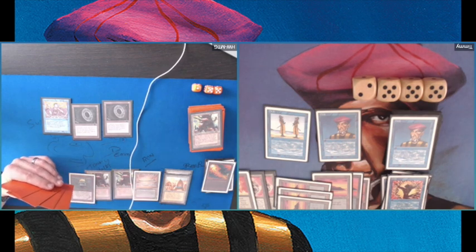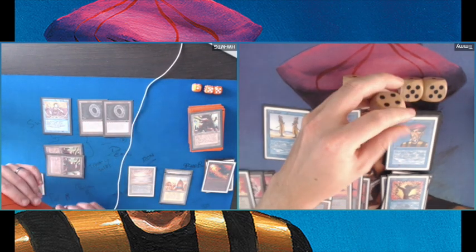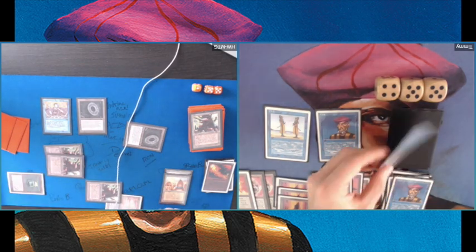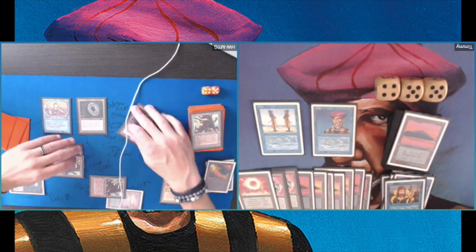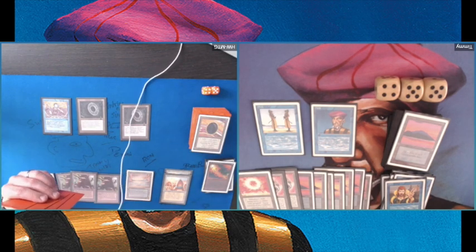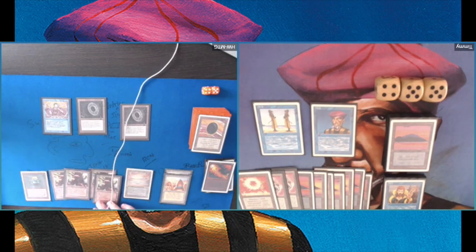I guess he wanted to use up my Spell Blast before playing something more valuable. At least now my Spell Blast is out of my hand. Activating, attacking, and I'm just taking the damage — I'm on 14, not great, but I really want to keep the pingers dealing damage. End of turn — he's going to 9. Again, I have a land on top. The match is a bit closer, but where it went wrong was with that Mahamoti Djinn cast and the Red Elemental Blast. That was just so painful.